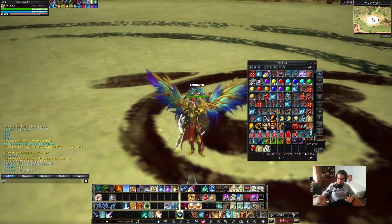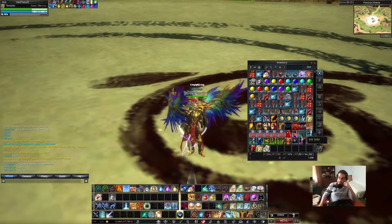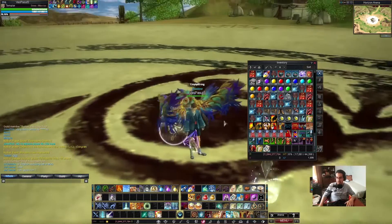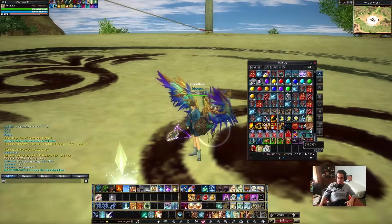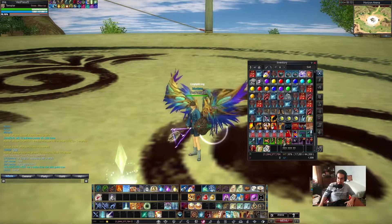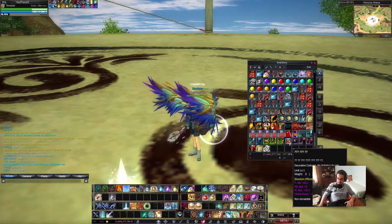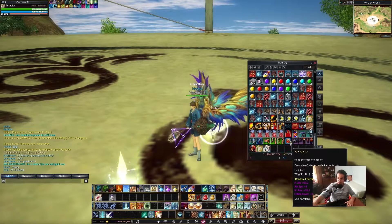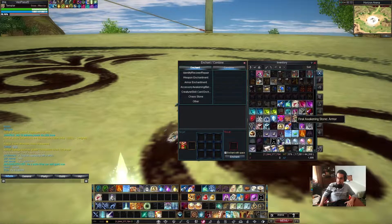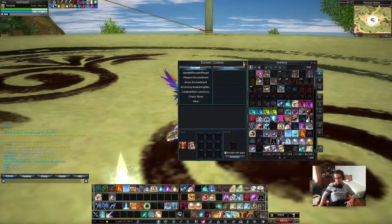Next, let's move to the permanent decorations or permanent costumes. We have three. So as I said, you identify them. For example, let's say you bought a costume from the cash shop. The first thing you need is to unlock the stats or the effects — they are random effects. How to unlock them? You put it here and you add a philosopher scroll, then you enchant and you get random stats.